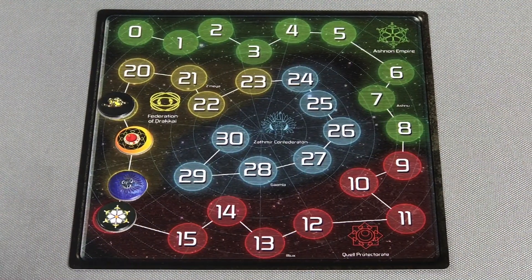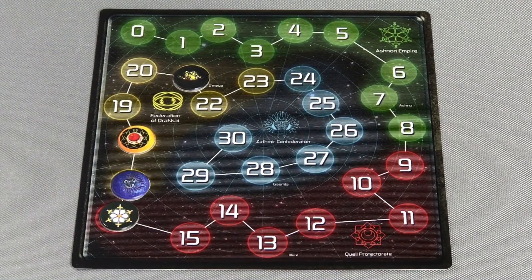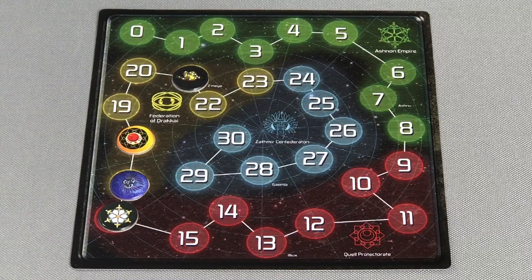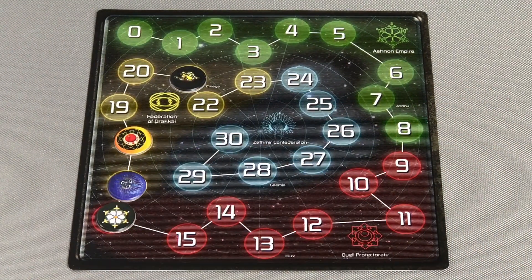A game of Imperius will last until one player reaches or exceeds 20 points. At that point, we enter end-game scoring, where we add points for control markers placed on planets. We deduct points for each player for every casualty that has been taken, and the player with the highest score is crowned the new ruler of the empire.